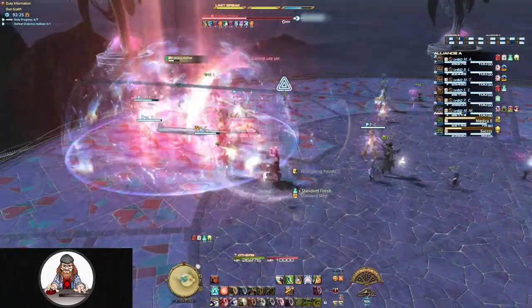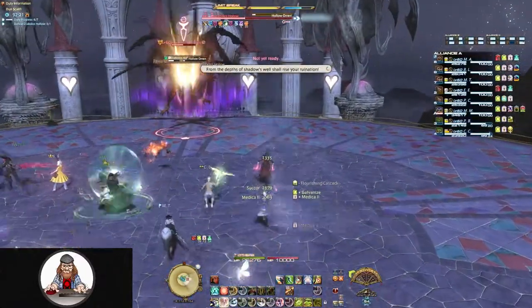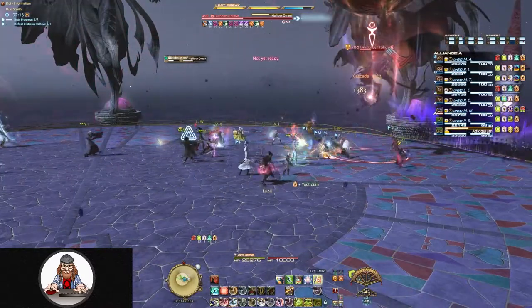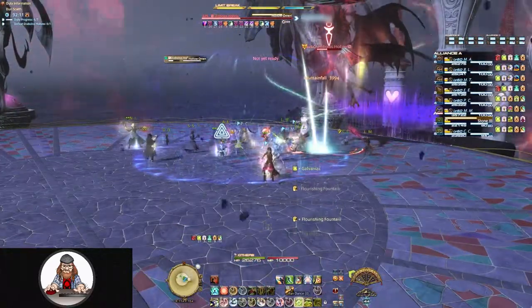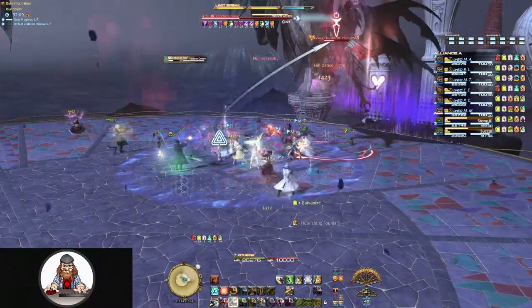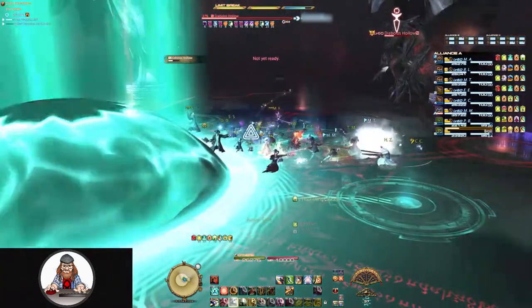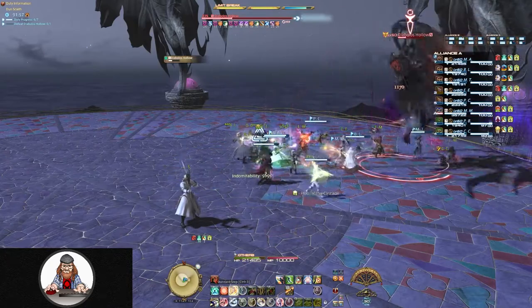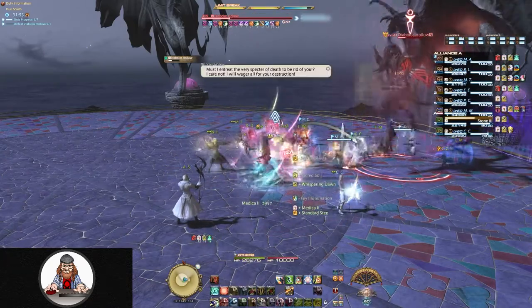And speaking of really high raid-wide damage, Ruinous Omen is now called Hollow Omen and will do high raid-wide damage just like before. This time, however, Diablos is going to follow it with an ability called Double Edge. Double Edge puts a buff on Diablos that increases his damage for the rest of the battle, but it also gives him a bleed effect — so Diablos himself will start taking a steady flow of damage.